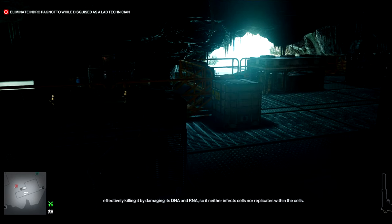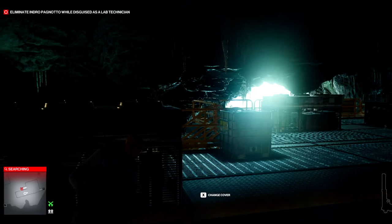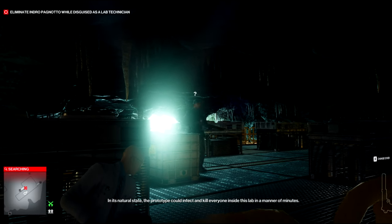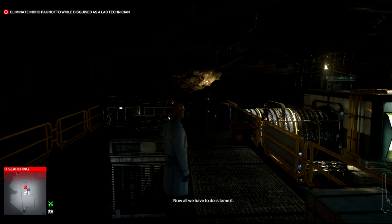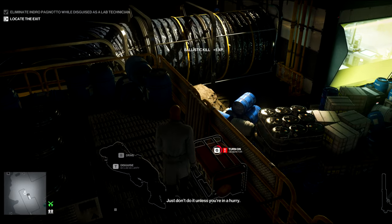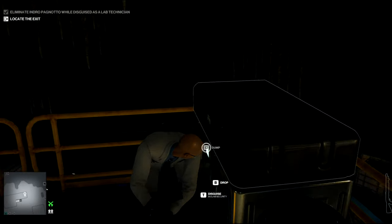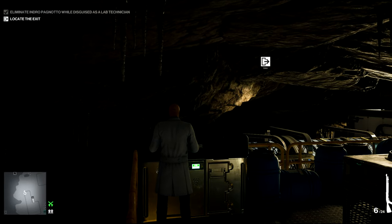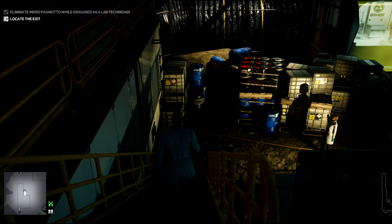You want to cause a distraction by turning off this generator. Now unless you're unlucky with someone who happens to be passing at the time, this should very reliably get your one target in this first level to come up the stairs to investigate that generator. Here he comes now, and in the first level there is no requirement as to what you use to kill him, so you can just whip out a starting silenced pistol — one shot to the head. Remember to make sure the generator is back on so no one else is going to come up, and you can dispose of the body. Not that you necessarily need to dispose of the body, as I'm not sure if you're quick about it that anyone's going to bother coming up here.